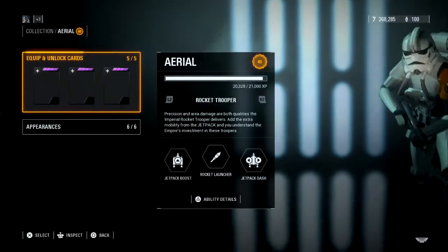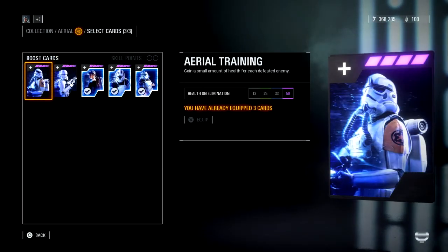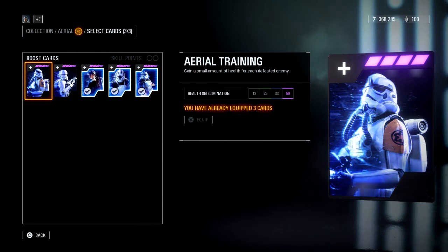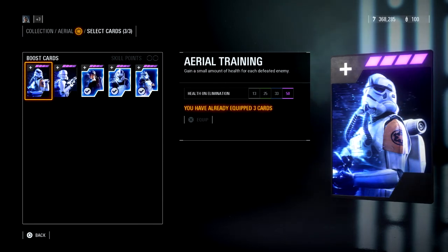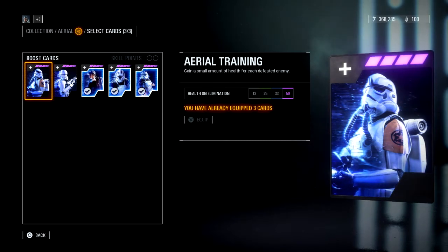Moving on to the Aerial. These cards are a little different. We've got Health on Elimination — gain a small amount of health for each enemy defeated. For the Aerial, I might actually recommend this one a bit more, because you've got that massive rocket launcher — you can fly over someone, shoot down, and if you hit close enough it's a one-hit kill depending on the class. I've been killed countless times by that.